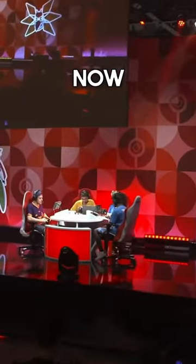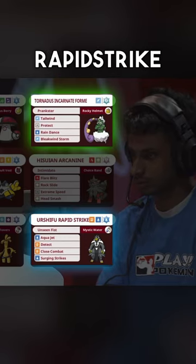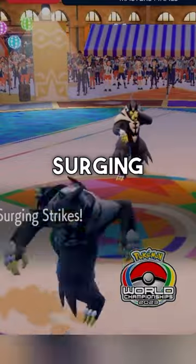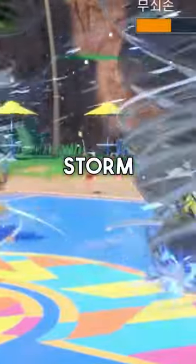These are all reasons why it's good, but why will it save the format? Well, right now the most popular combination in VGC is Tornadus Incarnate and Urshifu Rapid Strike. These two combine together to do extremely fast, huge damage with Urshifu's Surging Strikes, Tornadus' Bleakwind Storm, and Tailwind.